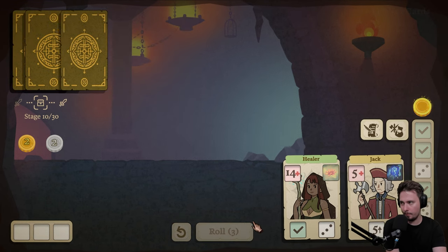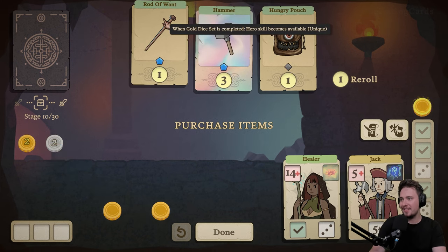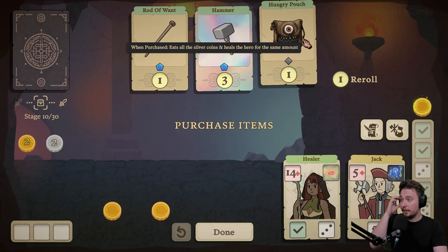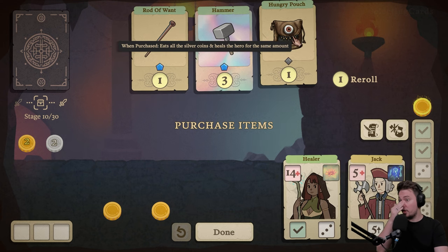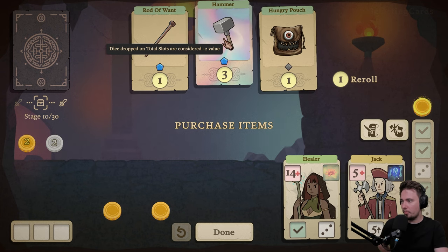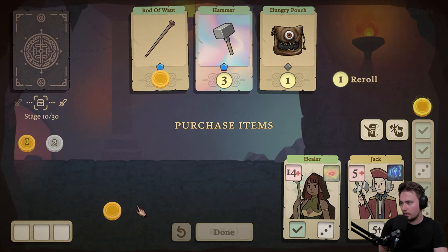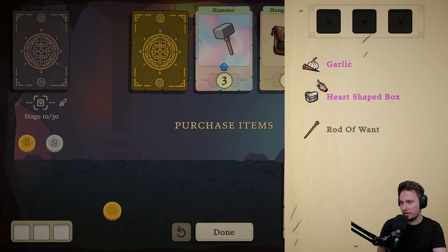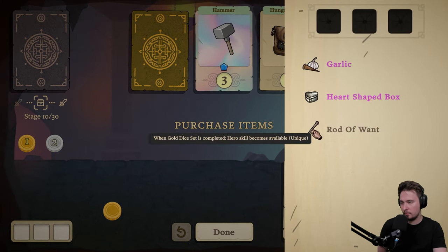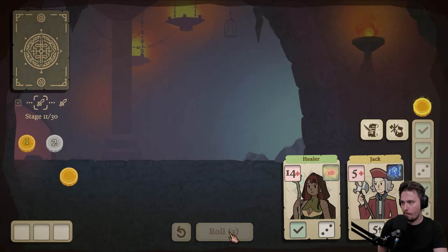Gold dice set is completed — hero skill becomes available, that's kind of cool. He eats all silver coins and heals the hero for the same amount. Dice drop on total slots are considered plus two value. I think I will buy this one because we can have as much as possible, and this one is just good. When I do this I will have two plus-two dice.